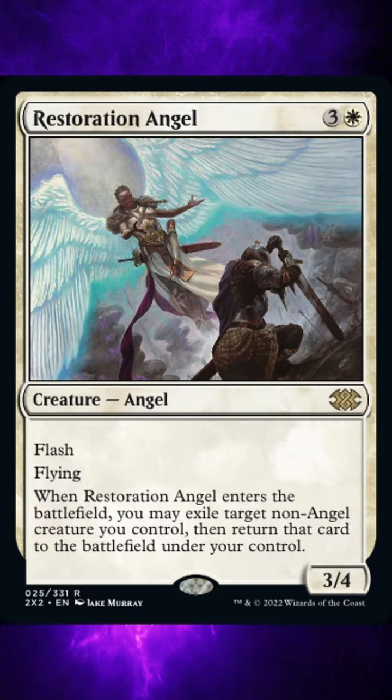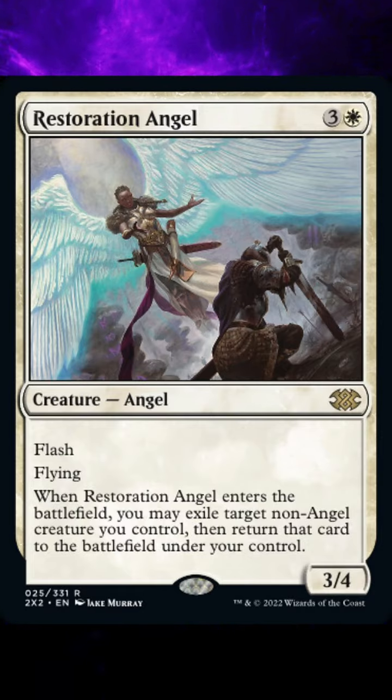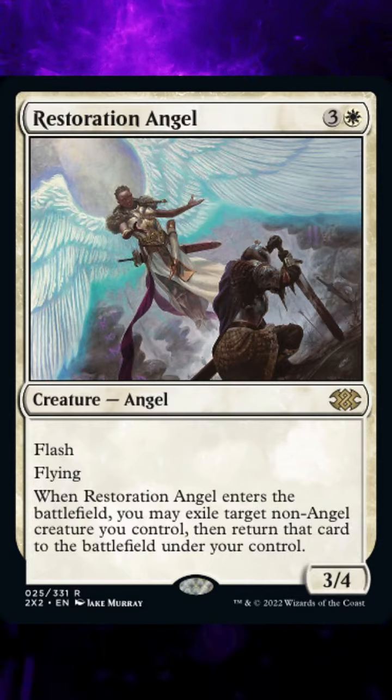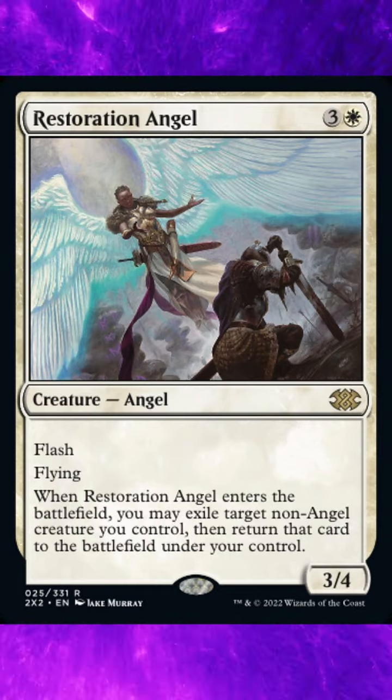To cast this card costs one white mana and three generic mana. It is a creature — Angel — and is a rare card with the ability Flash and Flying. When Restoration Angel enters the battlefield, you may exile target non-Angel creature you control, then return that card to the battlefield under your control.